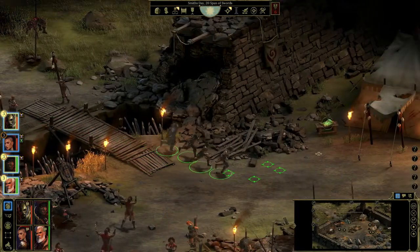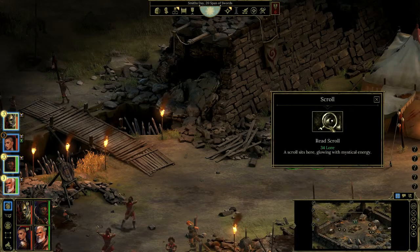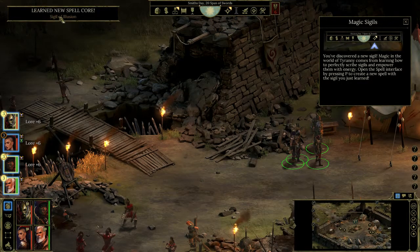It's just laying here on the table. You can see the hand icon, and if you click on it you'll see that you need 34 Lore — otherwise you cannot pick it up. So it's very essential that you have 34 Lore. Let's take it — you can see: learned new spellcore, Sigil of Illusion.